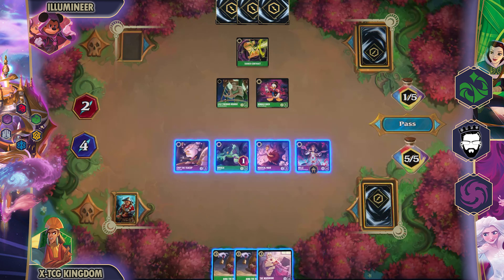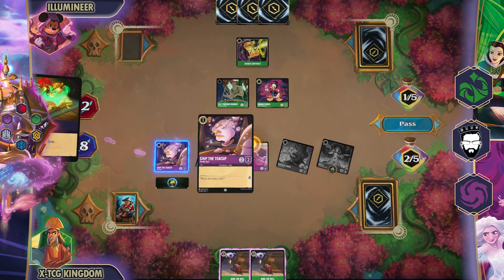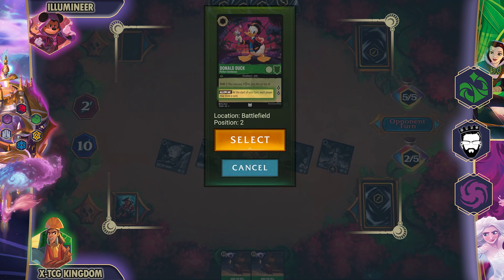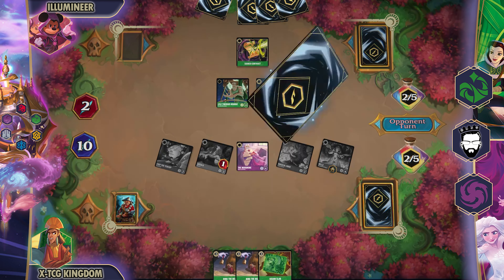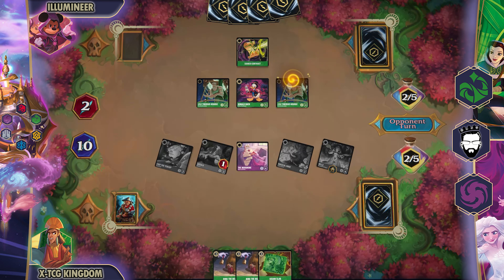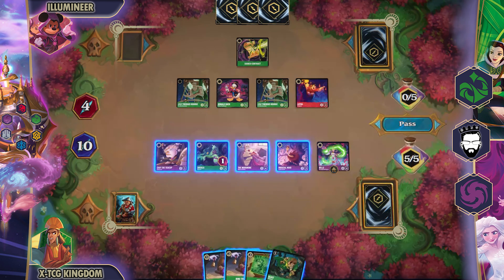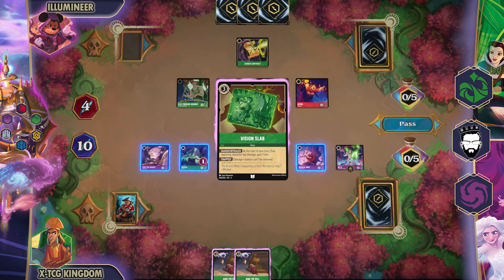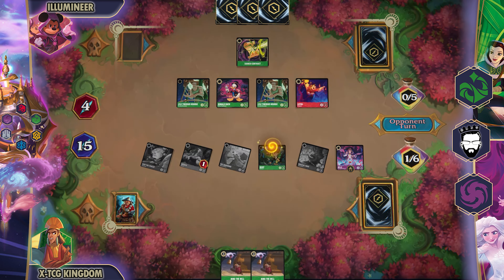They ink some cards and decide if they want to keep making me attack into their characters. They drop a Donald Duck and decide not to quest. I see that, load up my field, and start questing with everything I have because I want to make sure I have a good lead against this deck. Past turn, they are activating the Donald Duck's ability. I got my Vision Slate — this deck doesn't need to worry too much about the healing portion of Emerald and Ruby. They play the Donald to get some questing in and force my Belle to be reckless. I just get rid of my bad Vision Slate and bring out the Beast, then start questing with all the characters I have.